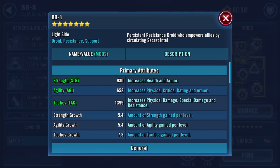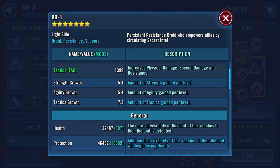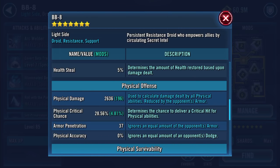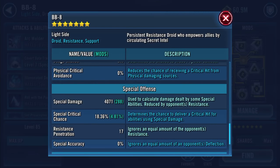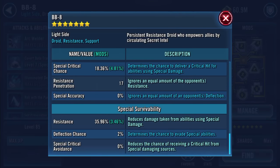That's the one we really want. After equipping: strength 930, agility 652, tactics 1399, health now 22,487, protection 46,432. Potency 48.97%, tenacity 79.06%, and of course now 5% health steal. Physical damage hasn't changed, neither has armor penetration. Physical critical chance is 28.56%, armor 31.56, special damage 4071, resistance penetration 17, and 35.96% resistance.